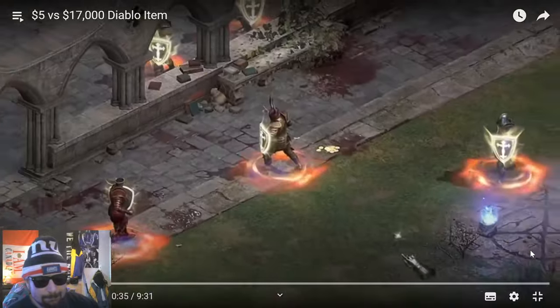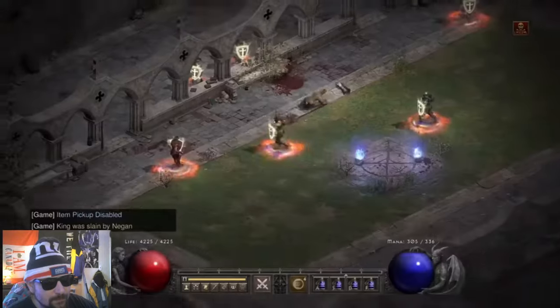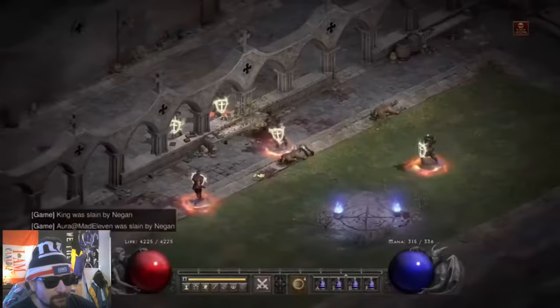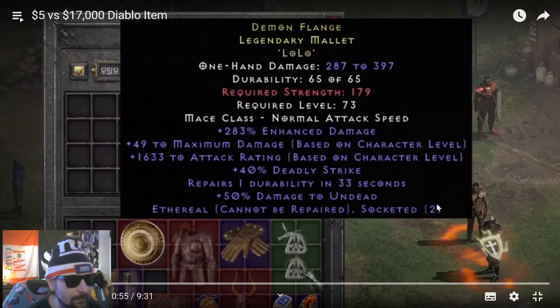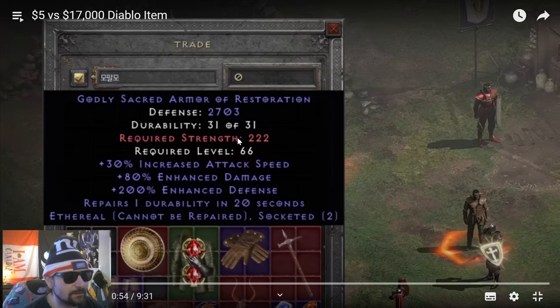Physical damage received reduced by 8% — that's perfect for PvP. That's something I want to get into with Diablo going forward — I'm looking for PvP gear. These guys had PvP like I've never seen before. While he didn't win, he was able to score some jaw-dropping KOs. Look at this godly sacred armor of restoration — 2703 defense, bro. That's what I've been gambling for.